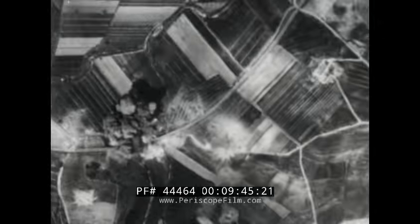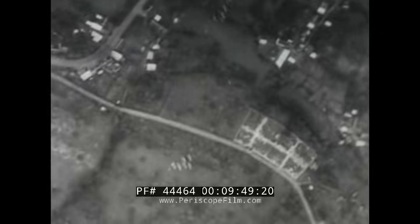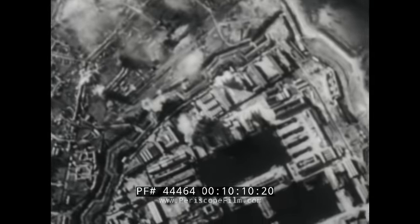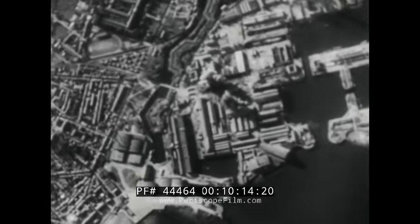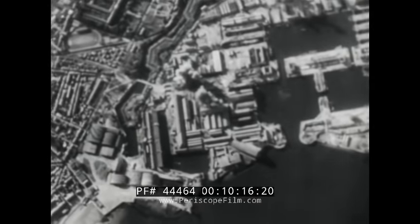Take a look at the way these B-26s go after some railroad tracks. Now, that's what you call good bombing. And here's some more of the same — 500-pounders dropping in on important Nazi marshalling yards.